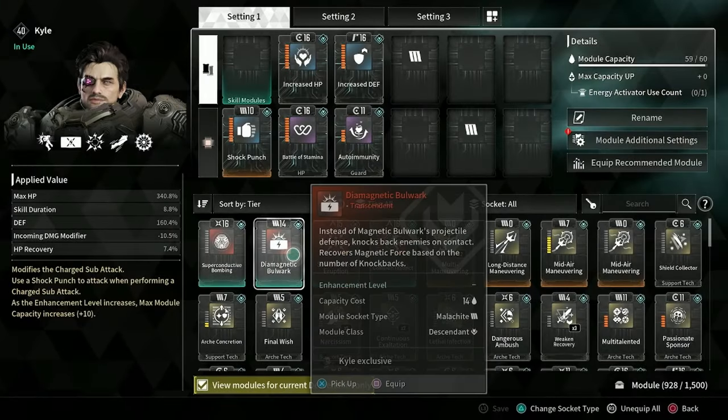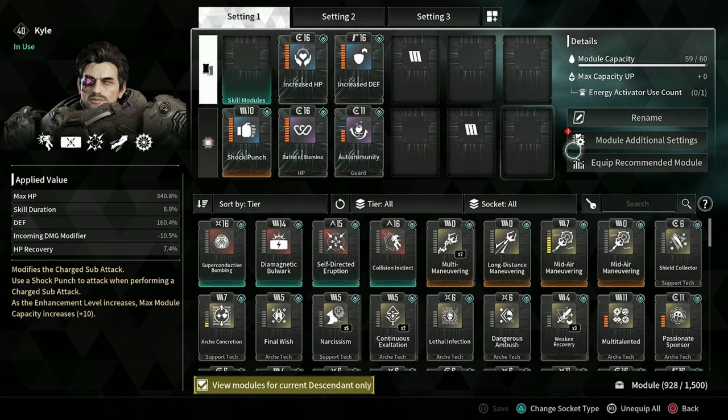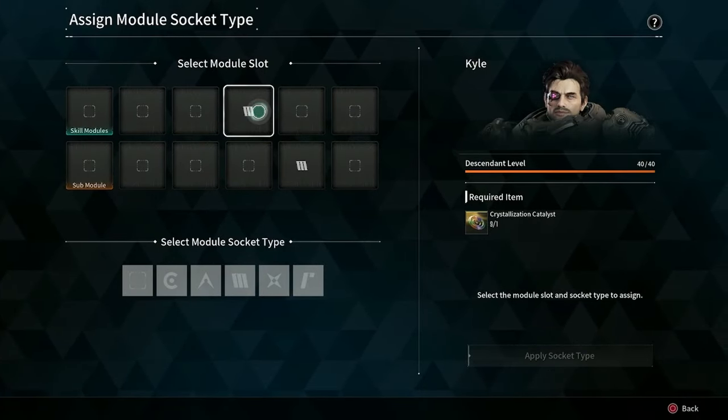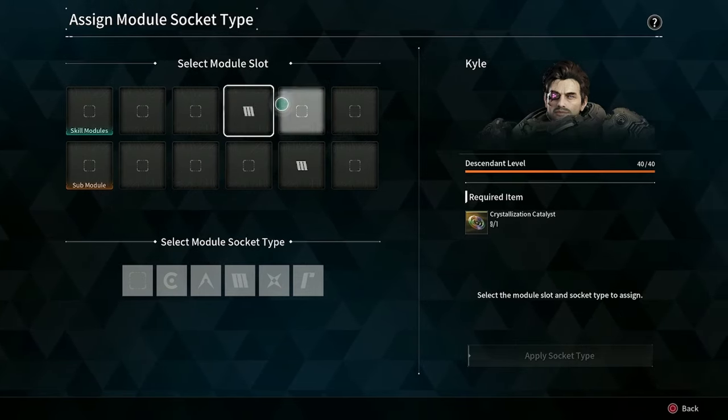I have two sockets here that are pre-done for Kyle. I'm going to go ahead and assign a socket type to this so we have them laid out here. This is a much better layout than before — before you had to just pick and choose at blank slots and couldn't see anything.